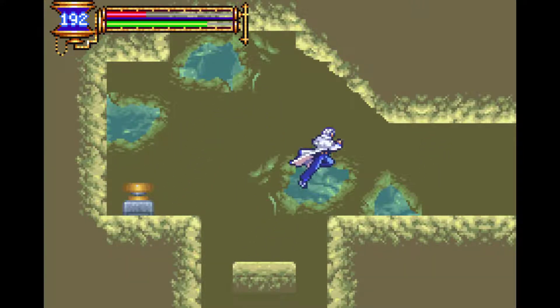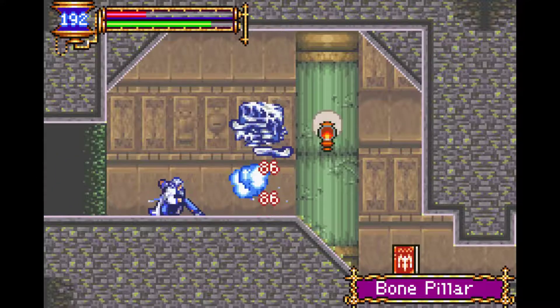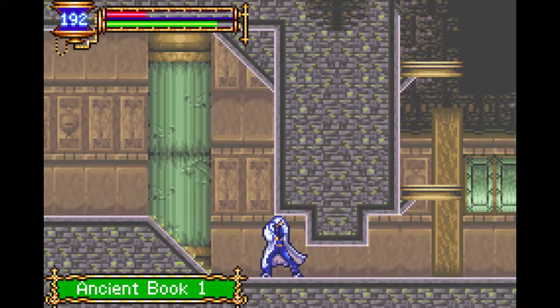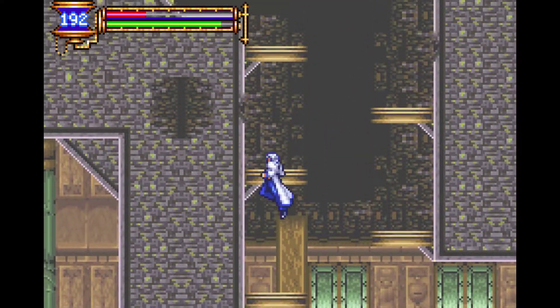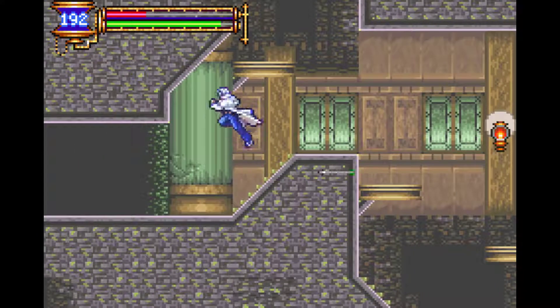And here we get a hidden little switch to open, which brings us through to another area. It actually brings us to the other side of that area I couldn't get to in the study before, that I had to slide under. Now I can get to it, and here is this shiny ancient book. That's really all there is, actually. I'm going to run upstairs and save real quick to get some free health back — all the way back in the study. My, how far we've come.